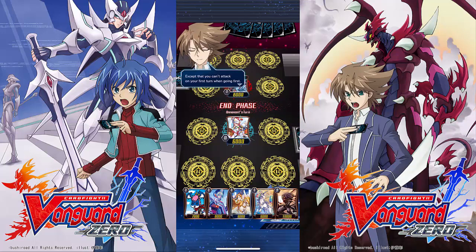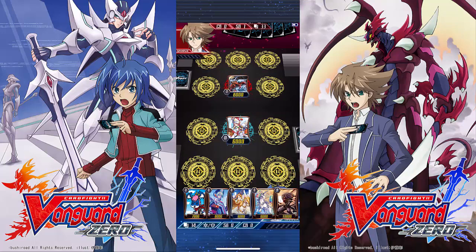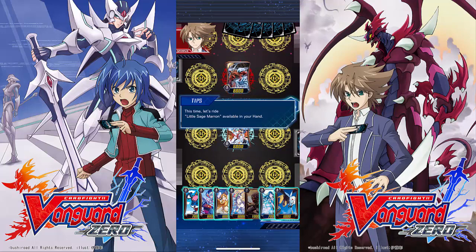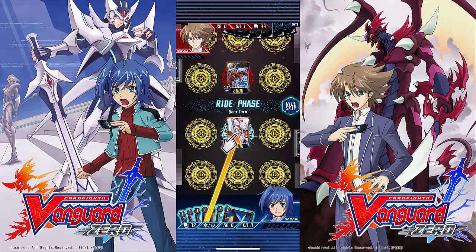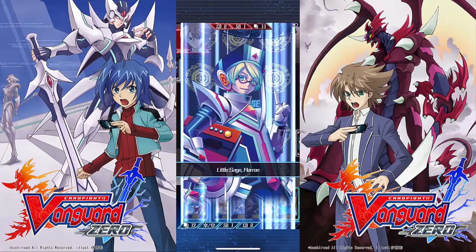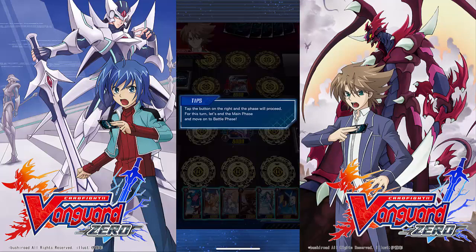There is no battling in the first turn if you are going first — that would be completely unfair if you could just attack your opponent's avatar and they wouldn't be able to respond. So we look at our hand and go into the ride phase, where we can start powering up our avatar. We have a full hand, so we just activate one of our spirits on our Vanguard to get it powered up.